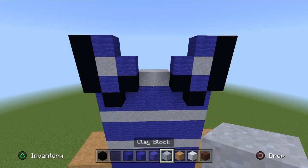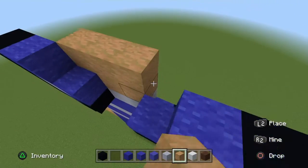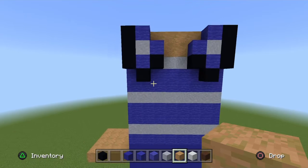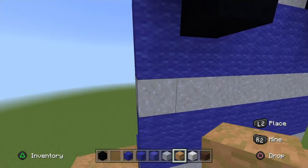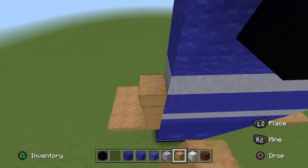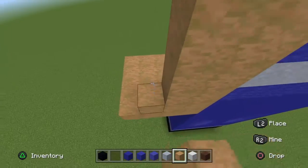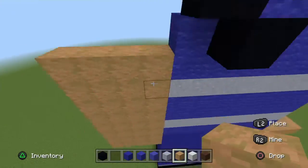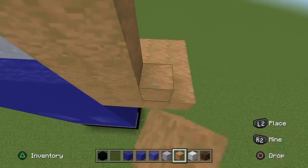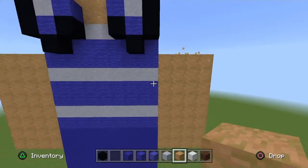Place two Clay Blocks in the middle and place six Stripped Jungle Wood in the middle right here. Now get your Jungle Wood and right here to this second Clay Block on the body, right above it on this Blue Wool, go all the way up to this height. Just go all the way up around on both arms.